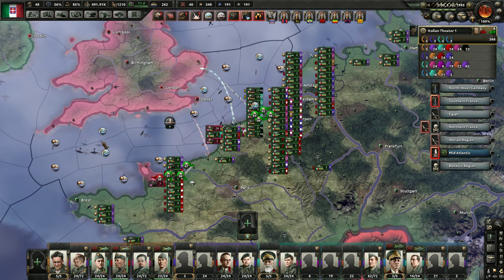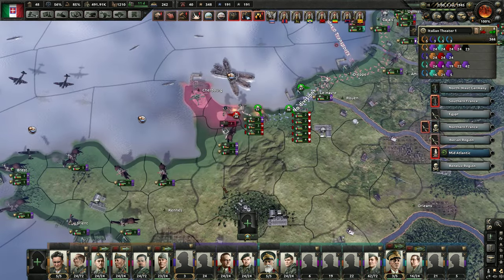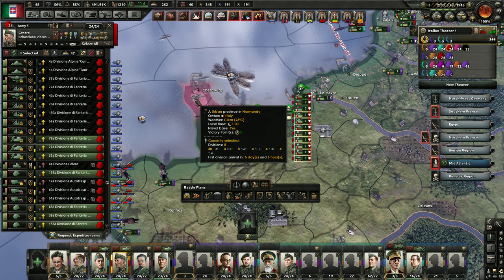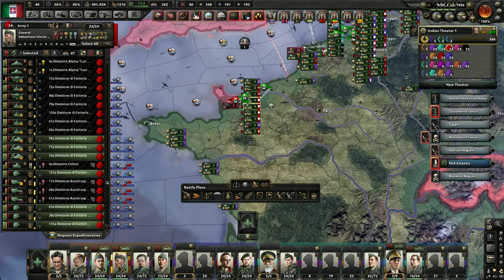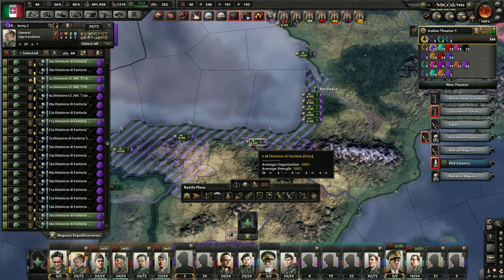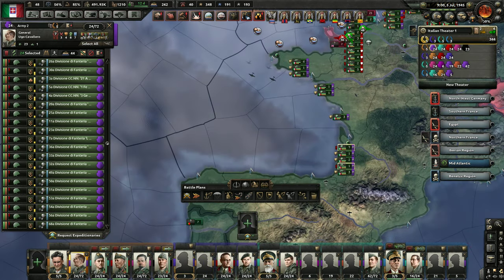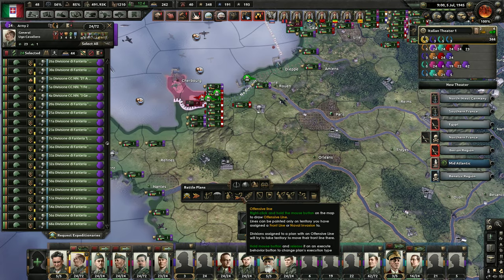We are scoring kills here as they're attempting to protect their naval forces. They got a little foothold in Cherbourg. These guys are not doing anything - got Caballero my man, get up there and show them how it's done.